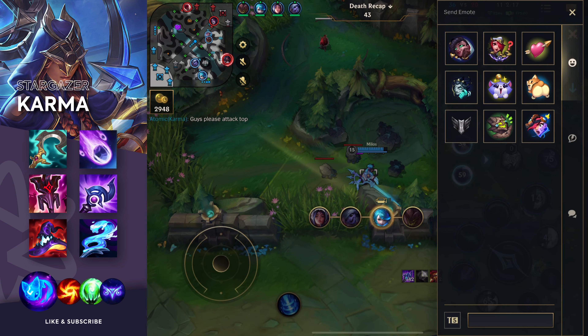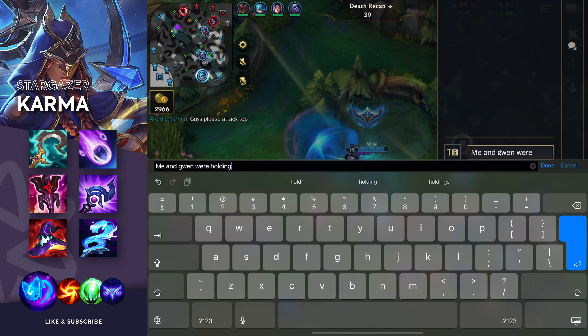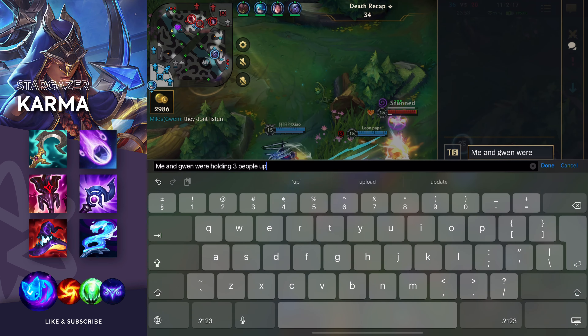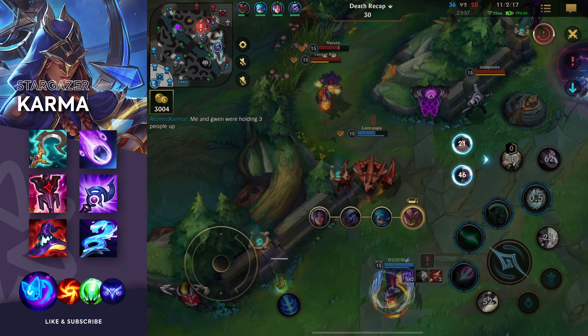Nice ultimate. Dodged the Lee Sin, used the meteor enchant. Seth tried to flash away, my meteor hit him again and he's dead. We're 10 minutes into the game and I got like 3 kills with just meteor enchant.